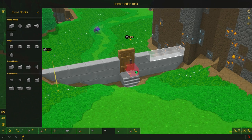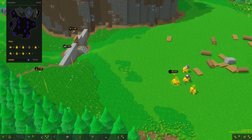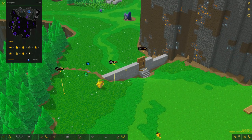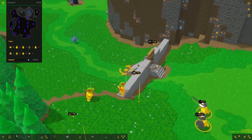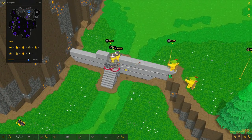We get an attack! Should we let them destroy the door? I don't think so. I'm going to send my archers over there and my warriors to the door which is being destroyed right now. My archers are doing a good job so far but the door is gone — what are you gonna do.